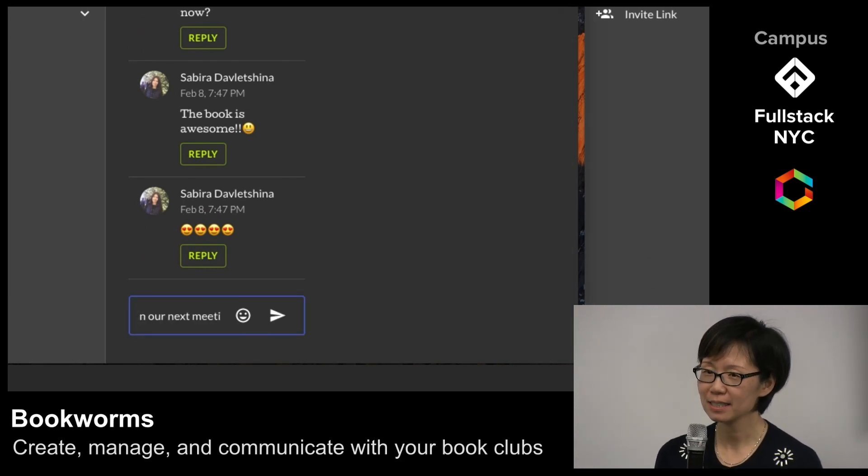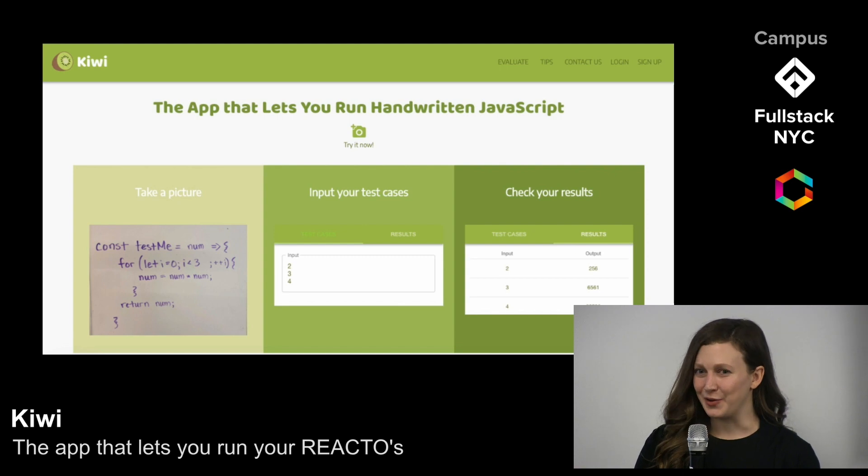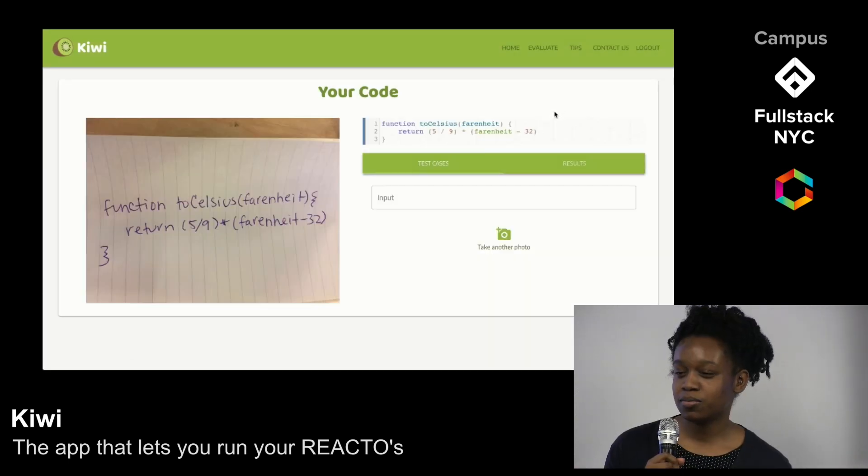It will run the code and display a return value for every input given. The result from our algorithm is formatted and displayed in the code editor, where the user has the option to make changes. Thank you everybody, we will see you all later.